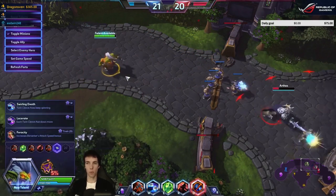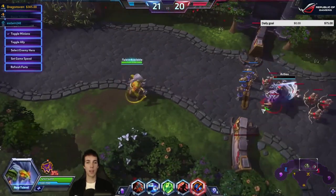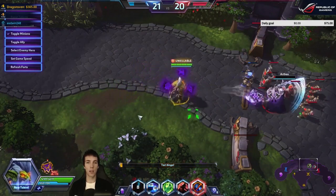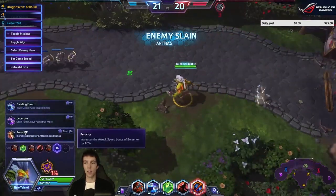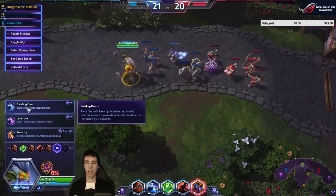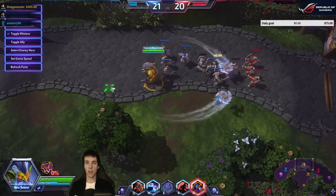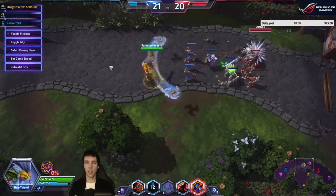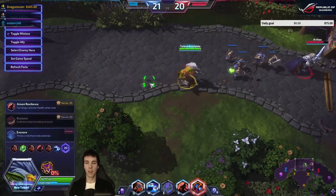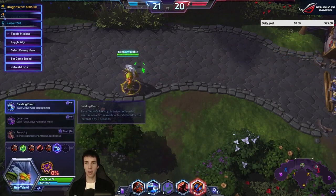Let's go to level 16. They're using Warcraft 2 voice lines — satisfying! Level 16 options: each Twin Cleave axe slows more, or Twin Cleave axes keep spinning. Ferocity increases the attack speed bonus of Berserker.